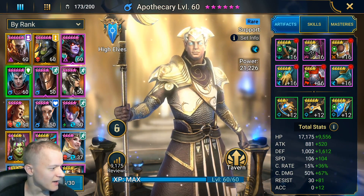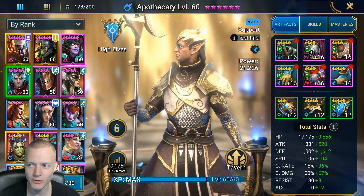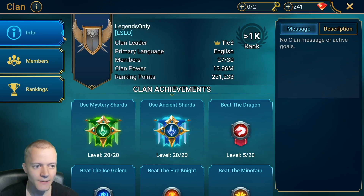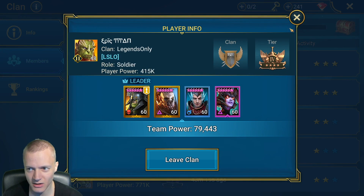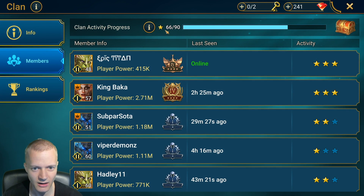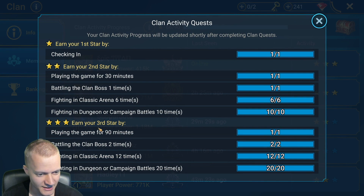They say they usually start by doing their daily clan activities, which gives them 3 stars. You can see for yourself — it's just being online a lot: playing the game, battling the clan boss. Yeah, they usually do that.